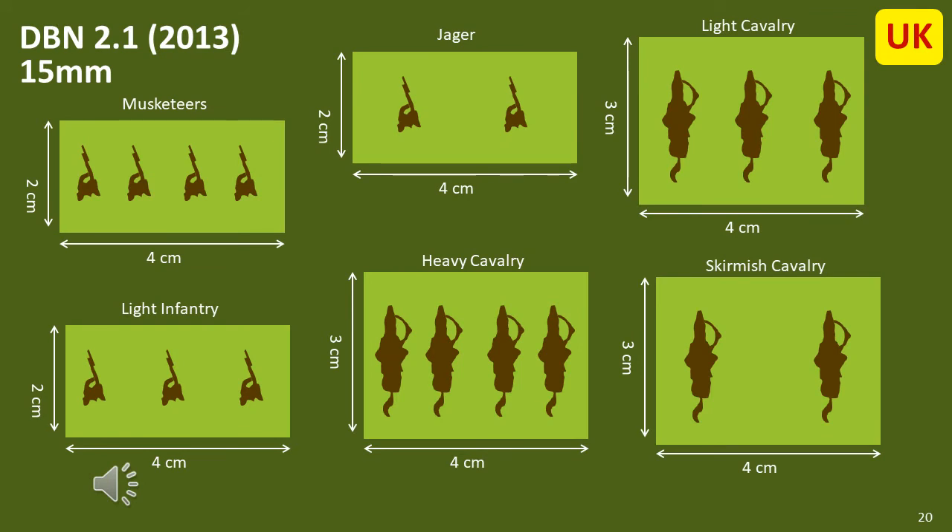DBN 2.1, even though it is a rather recent set of rules, is based on a very old set of rules going back to the 1990s, and the basing system is based on those old rules. It uses the DBA basing system, which is element-based with all elements being the same width. The rules are purely element-based, so figure density on each base is not important — what matters is understanding what the element represents. I personally can't fit four cavalry figures on a single base, so I adopt a reduced density such as three per heavy cavalry, two per light cavalry, one per skirmish cavalry. The good thing is that artillery uses the same width, which is unlike the original WRG rules.